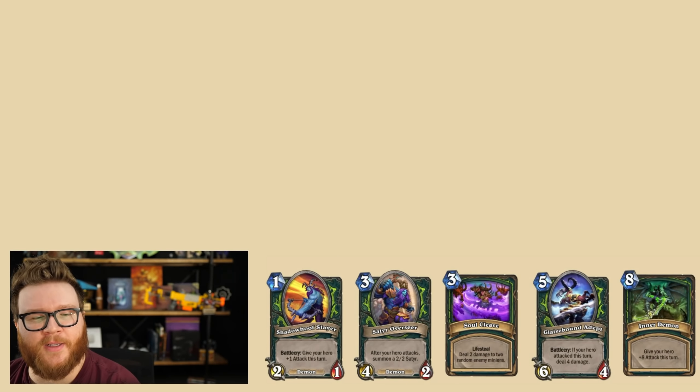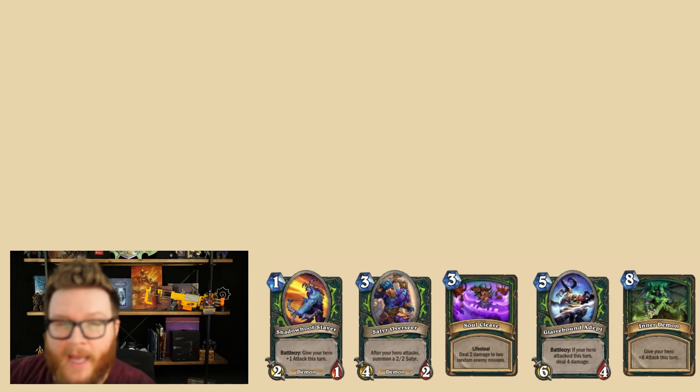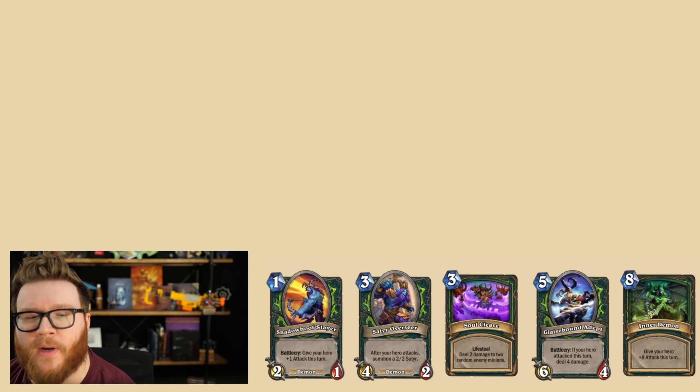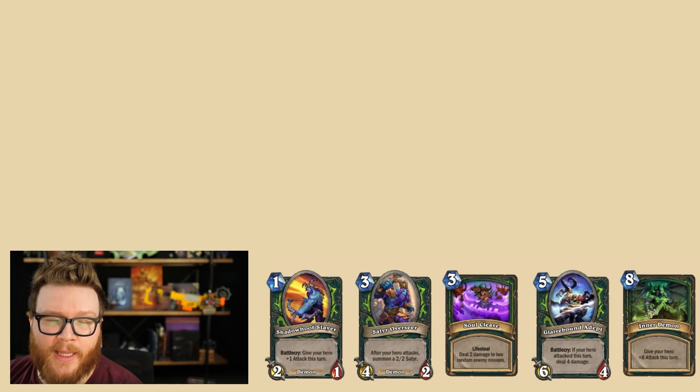And then Demon Hunter here. Only five cards rotating out of Classic and Basic for Demon Hunter, because they really relied on the Demon Hunter Initiate set, which a lot of that's rotating. Things like Twin Slice going away is obviously going to be super important, but we expected that. These are the cards that are surprises based on the core set changes. And I don't think any of them are that important. Like yeah, of course Sater and Glaivebound saw play, but they haven't in the latest iterations of Demon Hunter. So I think these are all fairly forgettable cards. Demon Hunter is not going to be any worse for the wear here due to these specific changes, although certainly some of the Demon Hunter Initiate set stuff rotating is going to limit their pressure. Twin Slice, I think, is their biggest loss.